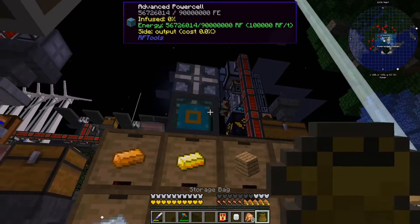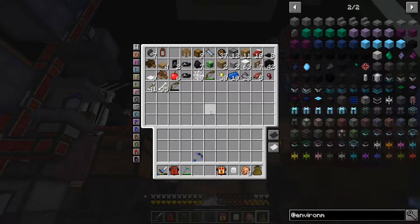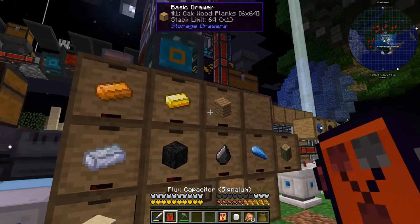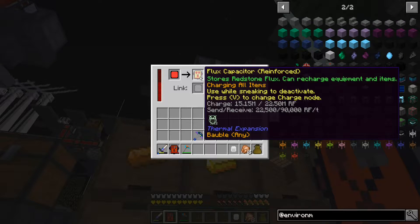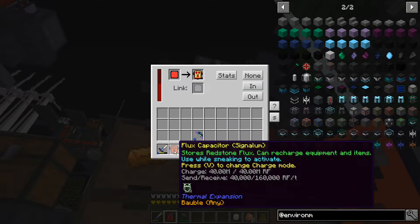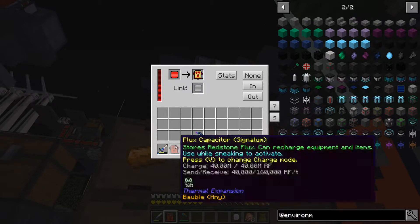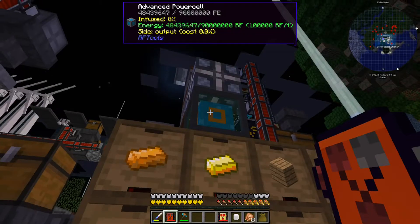Yeah, probably also get it soulbound - that would really be nice. Wait, I just took your soul - your flux charger, your flux sigmund charger. It's charging - 22 million. I just took your flux sigmund charger. Wait, you made a sigmund charger? We don't have that many sigmund ingots and we can't remake them.